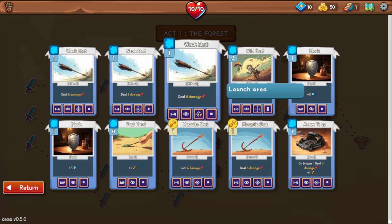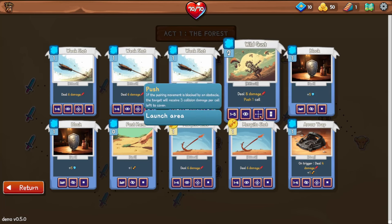Cards have different effects laid out by symbols: Range, Line of Sight, Launch Area, and Effect Area. You can launch up, down, left, right, and diagonally, affecting one square. Whereas another card launches in the cardinal directions but affects two squares and also pushes back one cell — hence the two squares.